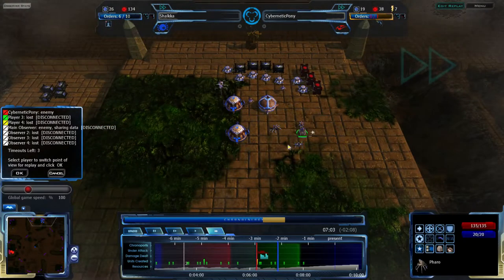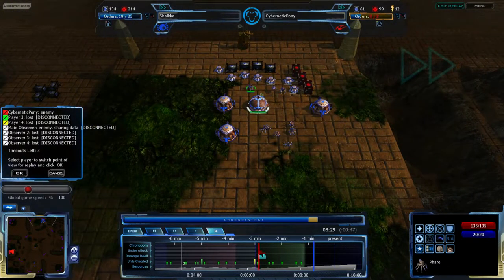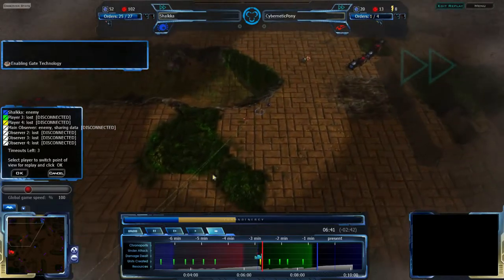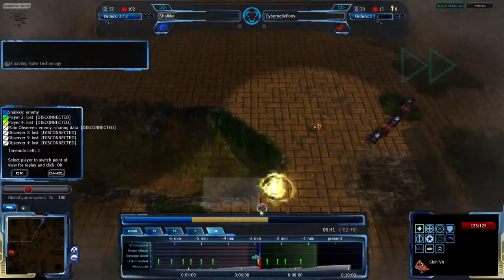Shalka, on the other hand, is getting Faros — he is getting air units. I don't know if he's going to go for a strong enough, quick enough assault to make that work. There is a Spire — at the 8:35 mark, a Spire is being built.